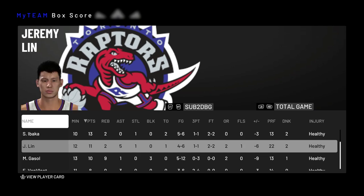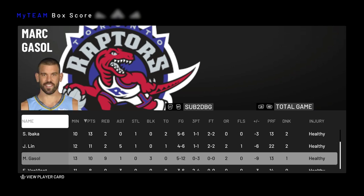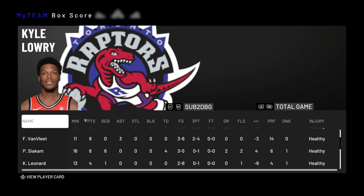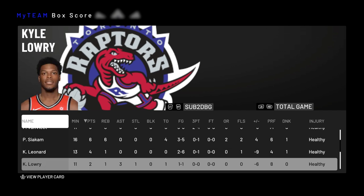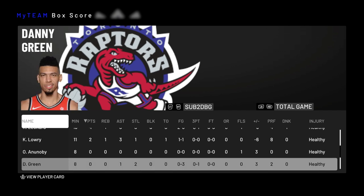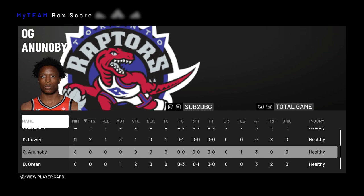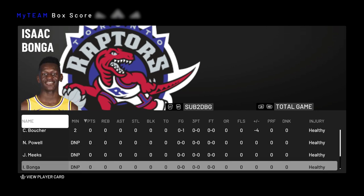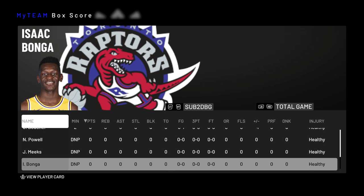In the end, Ibaka had 13, Lin had 11, Marc Gasol had 10, Fred VanVleet had 8, Pascal Siakam had 6 — Siakam was actually plus 4. Kawhi Leonard had 4 — 2 of 6. Kyle Lowry had 2. The silver card was plus 3 on the floor. Danny Green didn't score, Boucher didn't score, and Norrell Powell and Jody Meeks didn't play.